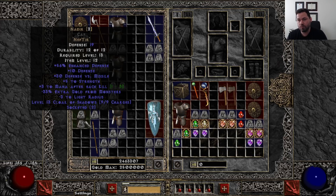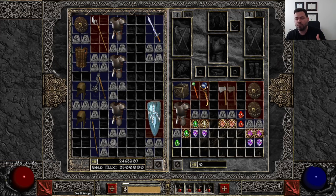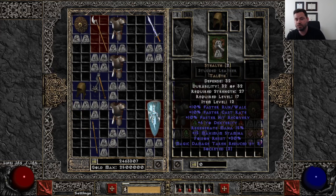My process when starting Act 1 is to go to Den of Evil, save Cain in Tristram, and then go straight to Countess and start doing Countess runs. At that time there are a couple of benefits: one, you're looking for the runes — the Nef and Tir for Nadir, or the Tal and Eth for Stealth. Two, you're going to get levels. I do about three or four Countess runs and you'll probably get to level 13. Those are my two go-to rune words at very low level.